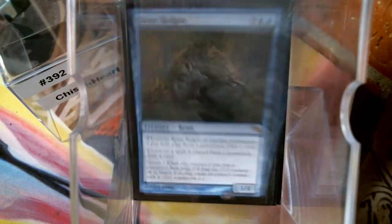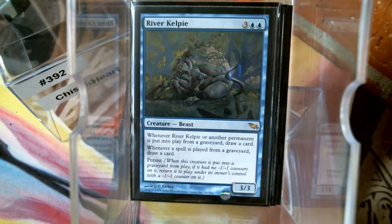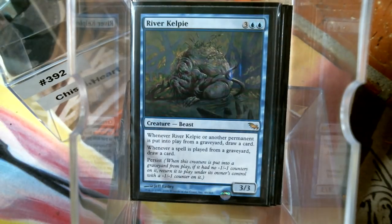Yeah, I've got the River Kelpie. Whenever another permanent is put into the graveyard from play, or another permanent is put into play from a graveyard, you draw a card. Persist does deal with the minus one/minus one counter, so let's look at things that tinker with minus one/minus one counters.